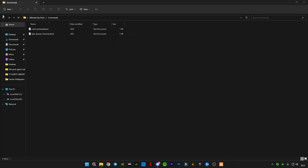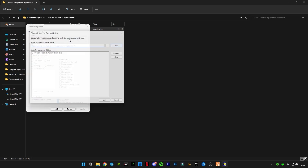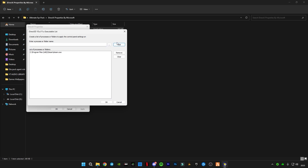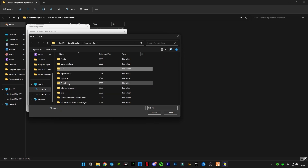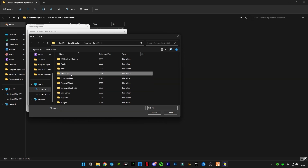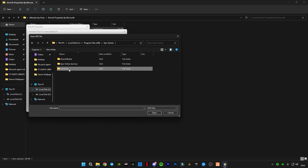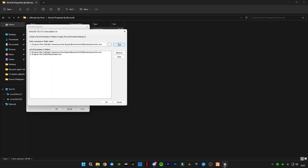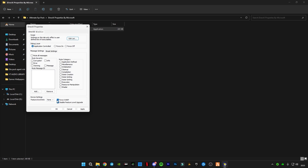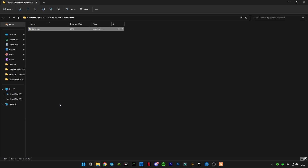Go back and open DirectX Properties by Microsoft. Open it and go to Edit List, click Add, click the three dots, and navigate to where you have Epic Games installed. Find the application: go to Launcher, then Engine, then Binaries, then Win64, and select EpicGamesLauncher.exe. Click Add, click OK, and check the boxes — make sure to check the last two boxes: Force WARP and Disable Feature Level Upgrade. Click Apply, then OK, then go back.